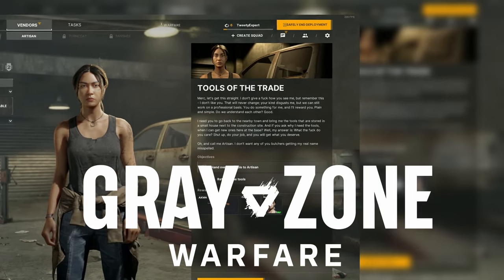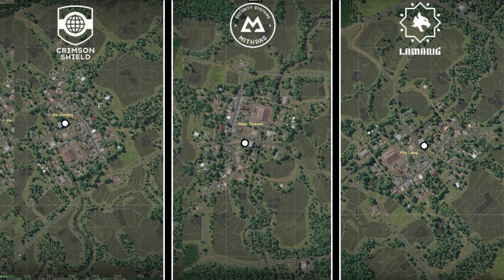You have the quest Tools of the Trade in Grey Zone Warfare. Here's how you find it. Pause for the map. Every objective is a white circle and oriented to every single faction.